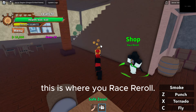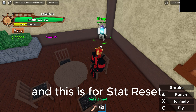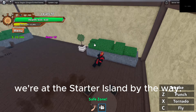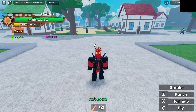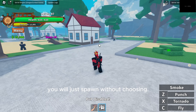This is where you race re-roll, and this is for stat reset. We're at the starter island, by the way. It doesn't have an option if you're going to be a pirate or marine — you will just spawn without choosing.